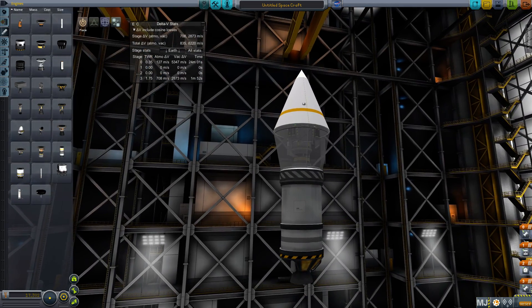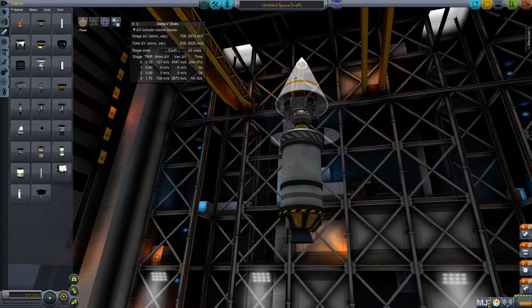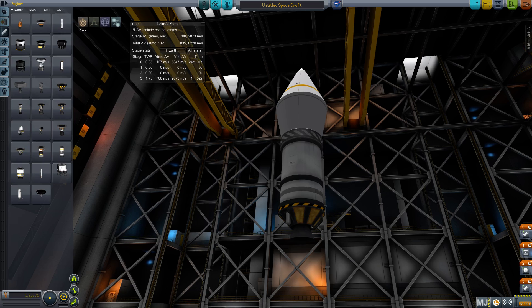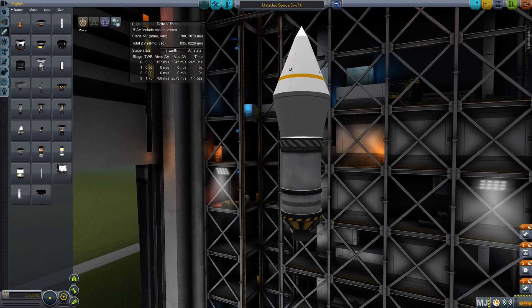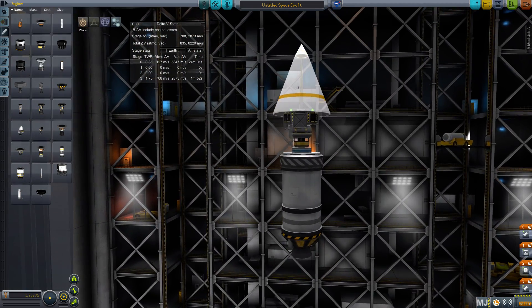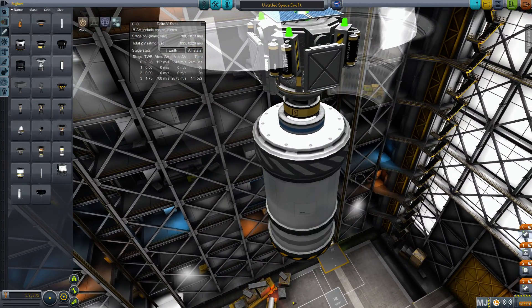Here's what you want to aim for: 10,000 meters per second is about the bare minimum. If you do everything right, 10,000 m/s delta-V will get you into low orbit. However, I always like to go between 10 and 11 kilometers per second, because that really gives you a little margin for error.